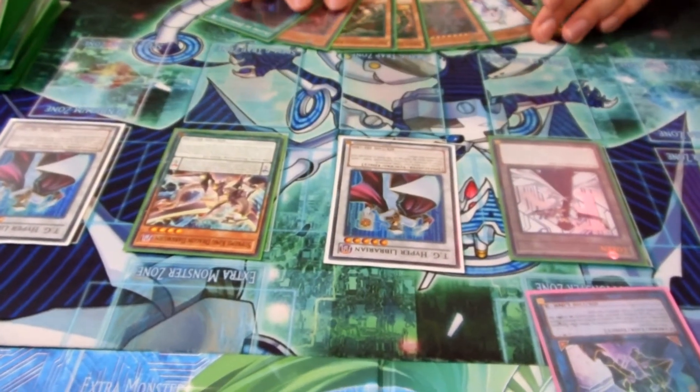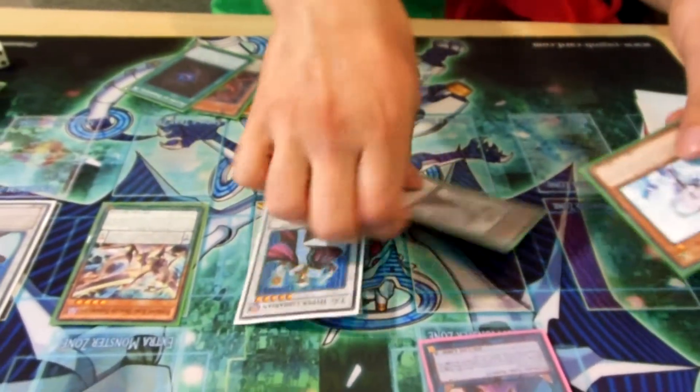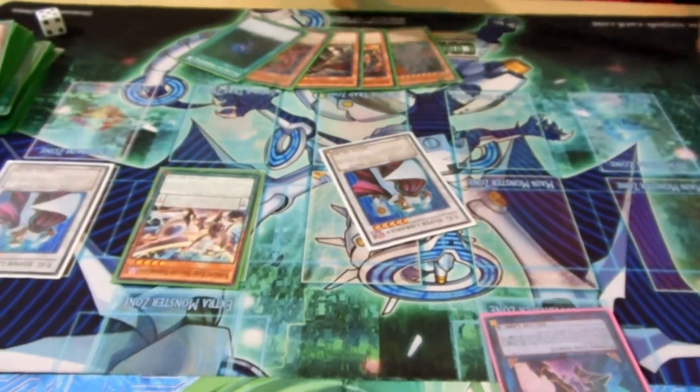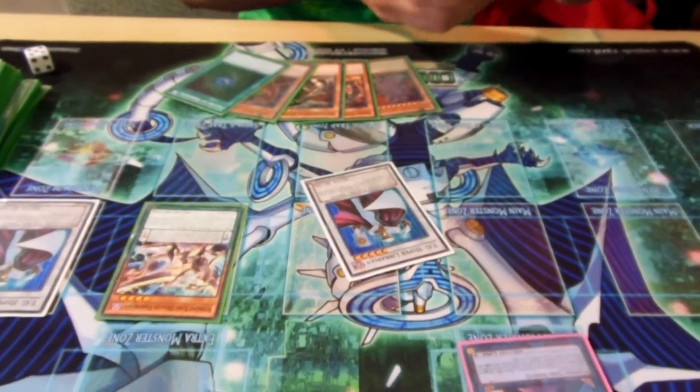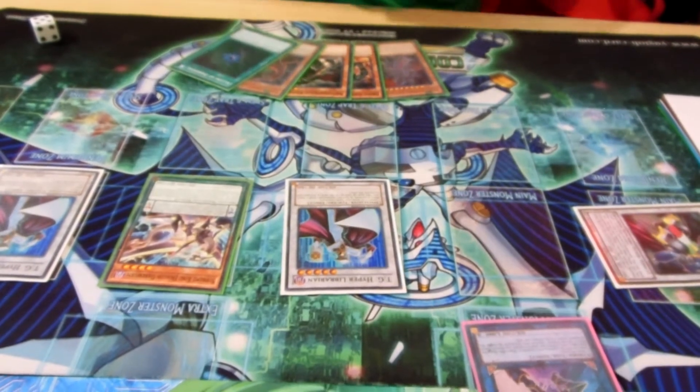I hadn't used my normal summon yet, and this is where I used the clutch Effect Vaylor. I summoned Effect Vaylor and then synced for another 2 into Formula. Chainlink 1, Chainlink 2, Chainlink 3 — and I got 3 more random draws.